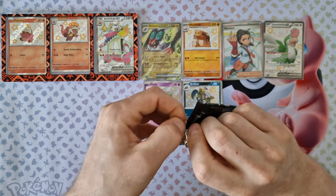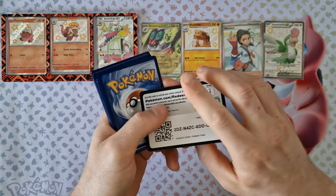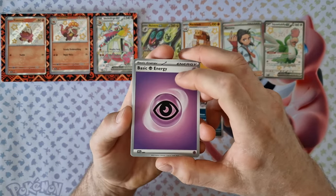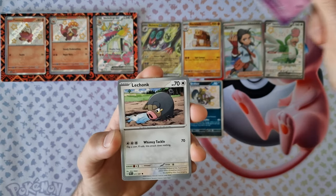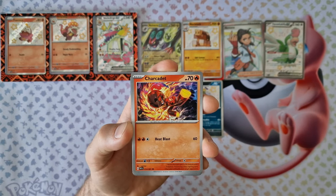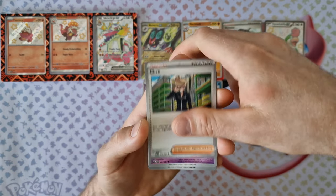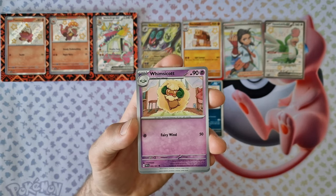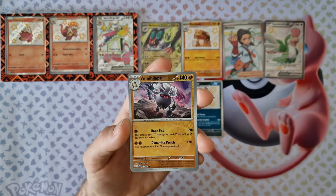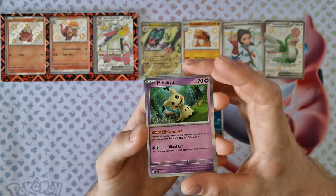Last booster from this box. Energy, Jimmy Ghul, Lechonk, Exeggcute, Archen, Lanthorn, Clave, Wimsicott. Frosted Reversal is Paldean Student, Annihilape. Last card: Mimikyu holo.